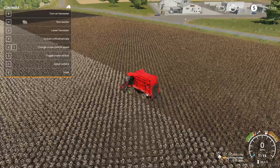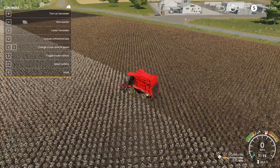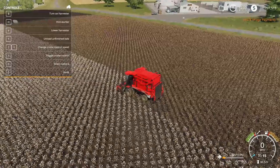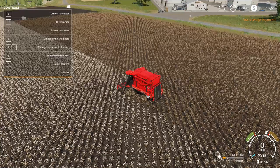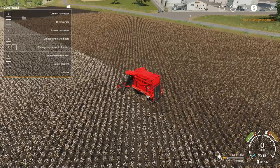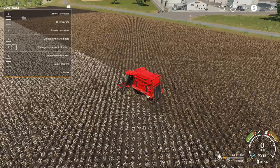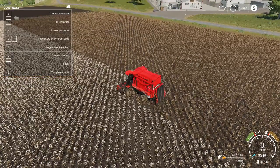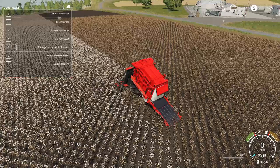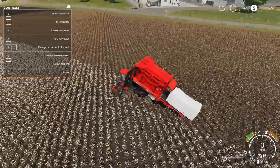For those of you with a smaller field wondering what to do with the remaining cotton: if you have more than 2000 liters you can just unload it. I have 2757 liters here. In the help menu at the top left there's a button for 'unload unfinished bale.' It's going to look like a full-size bale but it only contains the remainder amount, so don't be confused by the full-size bale appearance.